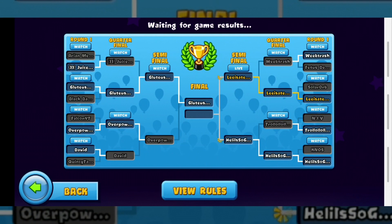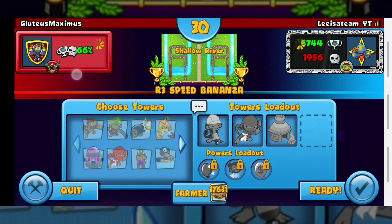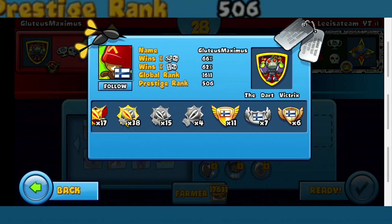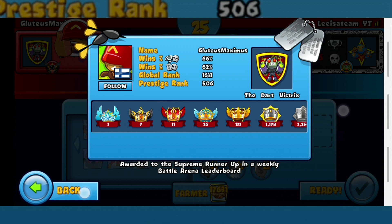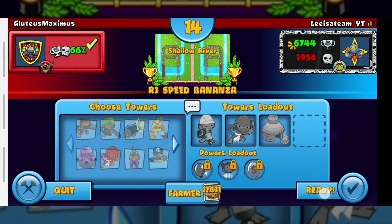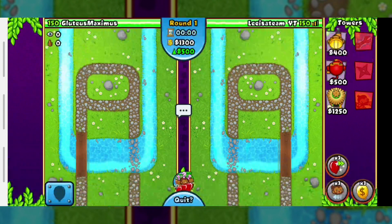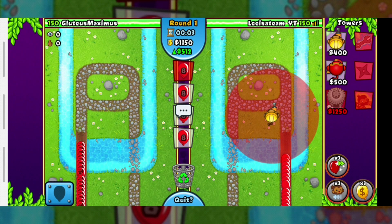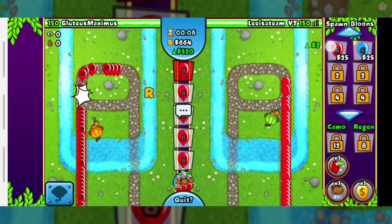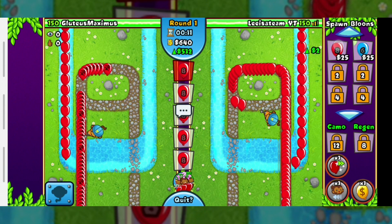Good game. We are in the finals against Glutius Maximus on Shallow River. He has first place back — it's a pretty nice record. So we have Engineer, Ninja, and Village. We also have Rubber to Gold, and I'm gonna start off with Engineer. We also have Super Bloom Boost and Long Slow.